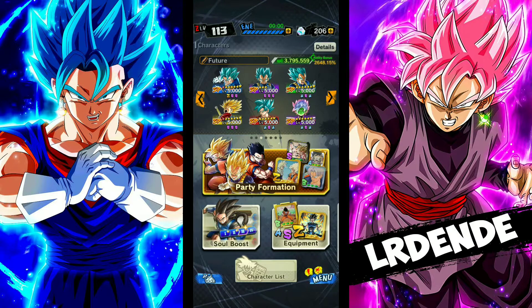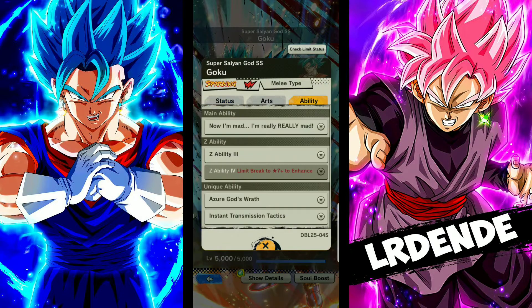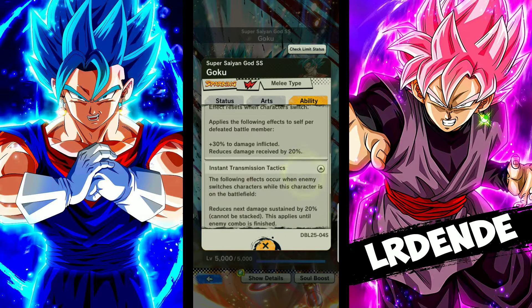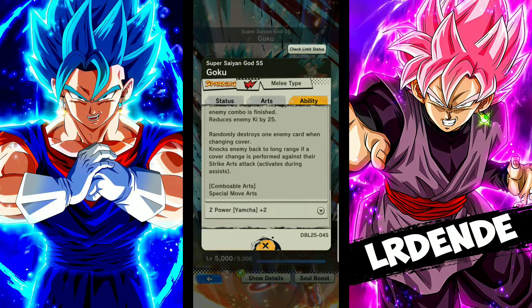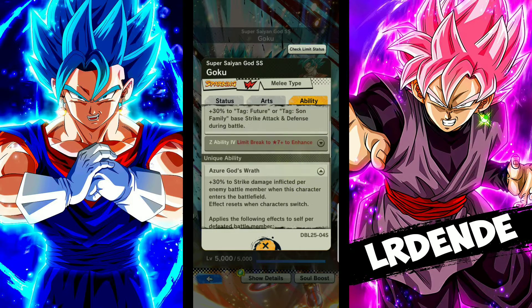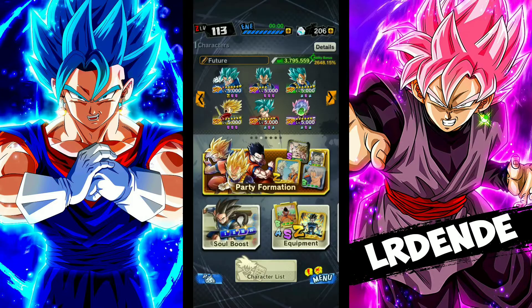So he's buffing the heck out of Blue Vegeto, Green Vegeta, Zamasu, Trunks — whoever you run on Future. Goku doesn't have as good a kit as Vegeta, but he's kind of built to be the last warrior. He has a strike card change, and that's pretty much it — built to be the last standing warrior.